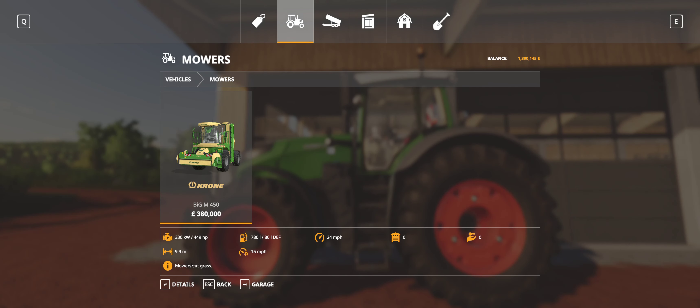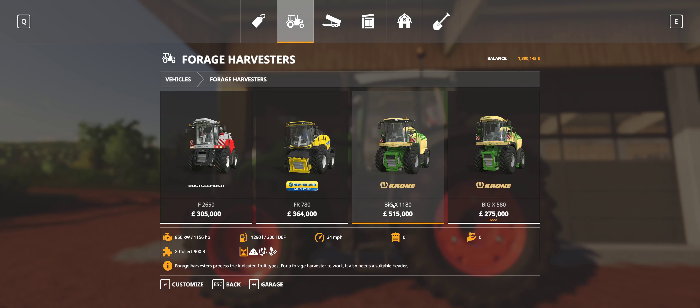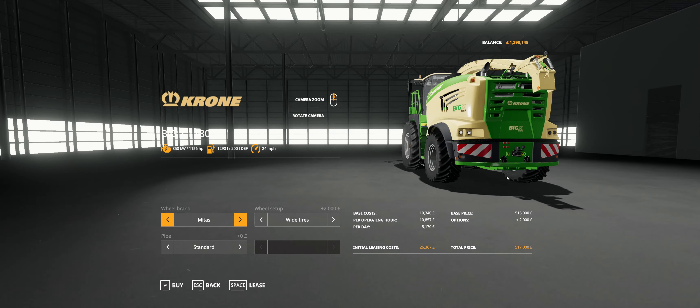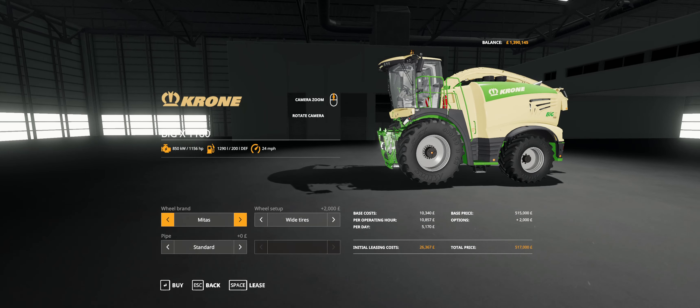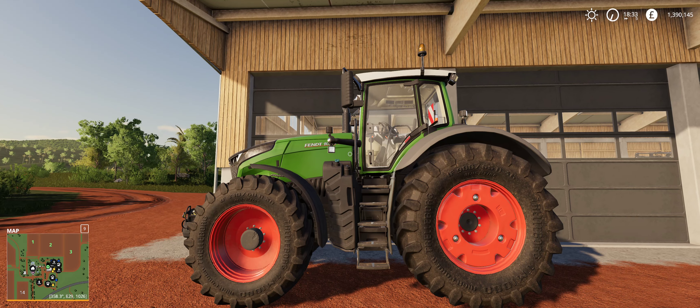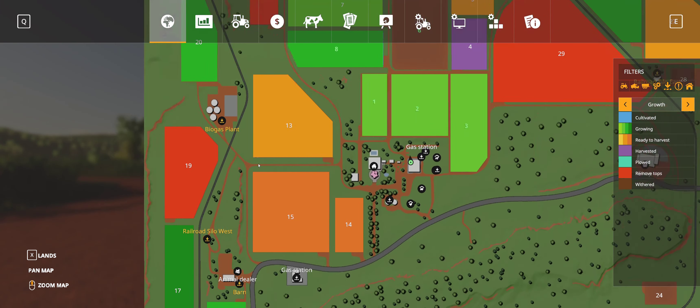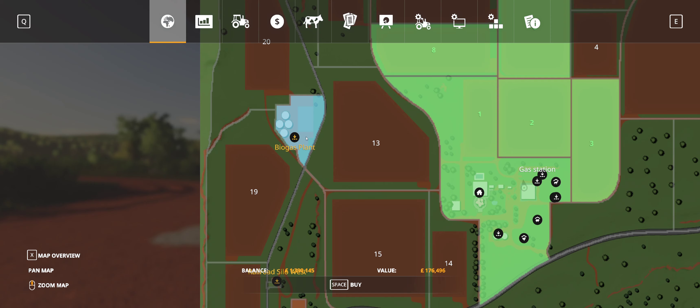Alternatively, since we're going to be doing silage, we could get a forage harvester. These are more expensive but we'd get the mower header and drag a trailer with us to fire the silage into. For that we'd need a placeable silo. There's a biogas plant nearby for only 176,000, so I was thinking we could just buy that and use its silos.